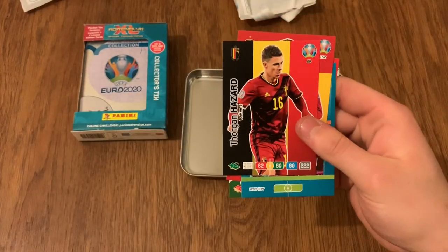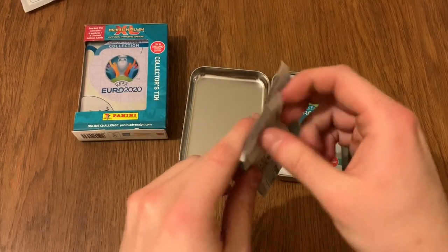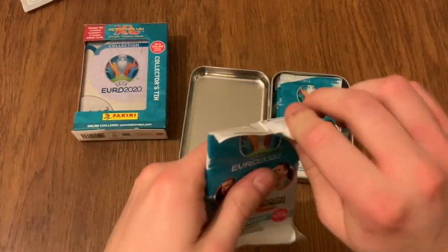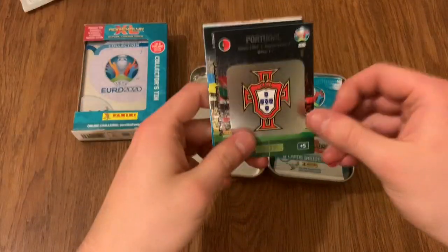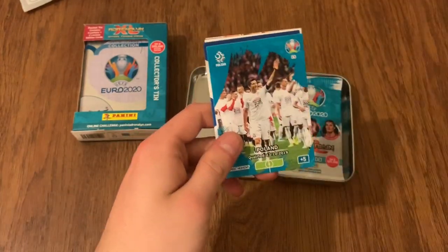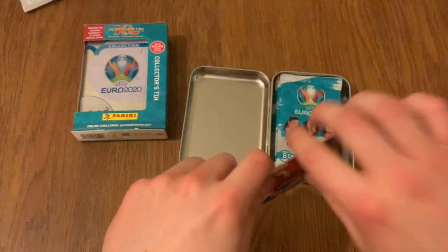Rome, Morata and Thorgan Hazard — the little not-as-good brother of Eden. But Thorgan Hazard has been really good in the Bundesliga this season for Dortmund, so I hope he does well. Maybe even gets a massive move to Chelsea, because that would be interesting — Hazard 2.0, Thorgan Hazard.